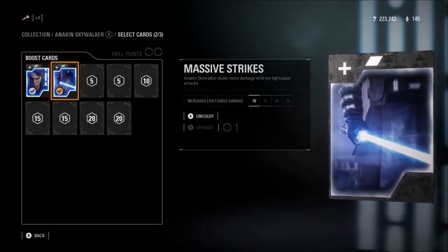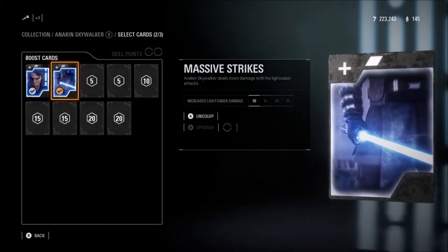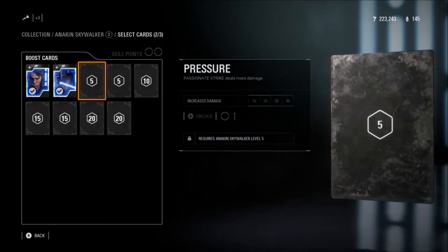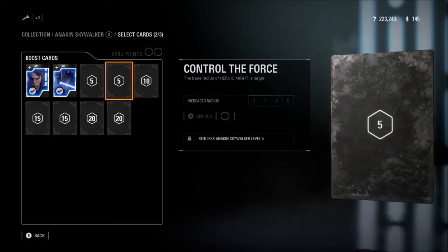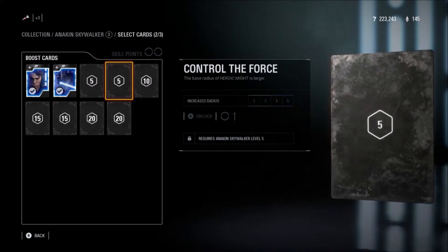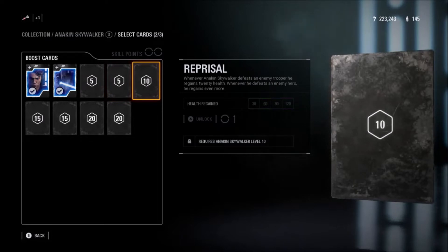The next star card is Massive Strikes — when he uses his lightsaber he does more damage versus lightsaber attacks. Then there's Pressure, which increases the damage of Passivant Strike. Control the Force increases the blast radius of Heroic Might, so the proximity increases, meaning you can force choke even more people.